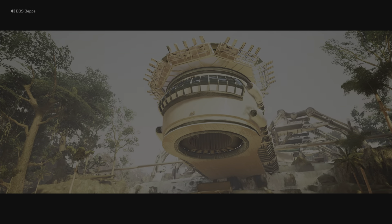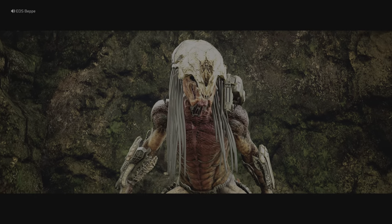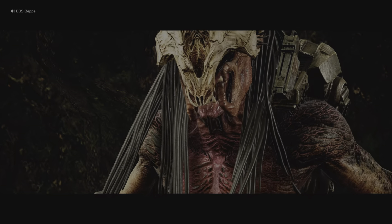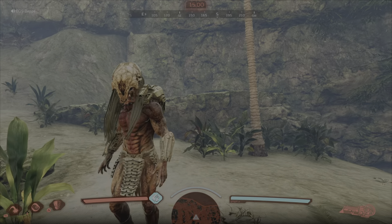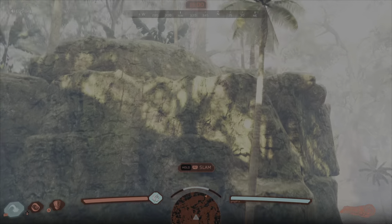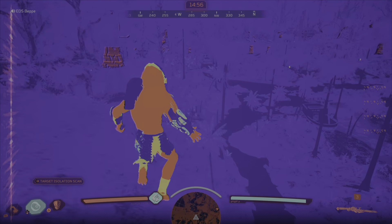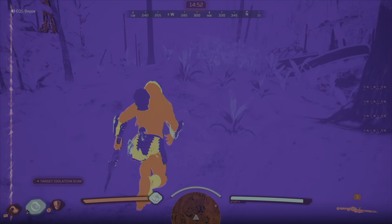Hey guys, welcome back to the channel for a Feral Predator gameplay on Predator Hunting Grounds. Just look at this Feral skin - they've absolutely smashed it with that skin. One issue though: the mandibles. Apparently they are going to fix that when it roars. A lot of people have issues with the Prey film - I obviously enjoyed it. I think it's the best one since Predator 2. Predators was okay but it's pretty much a carbon copy of Predator 1. Still a great film though, don't get me wrong.